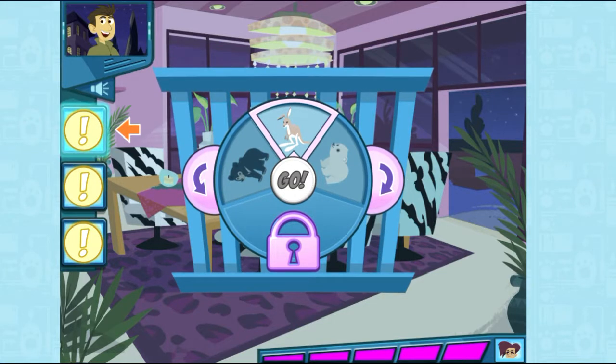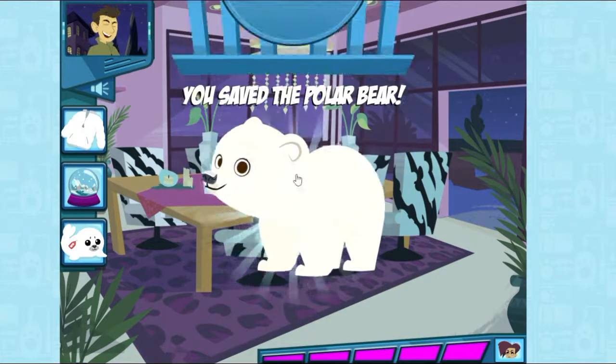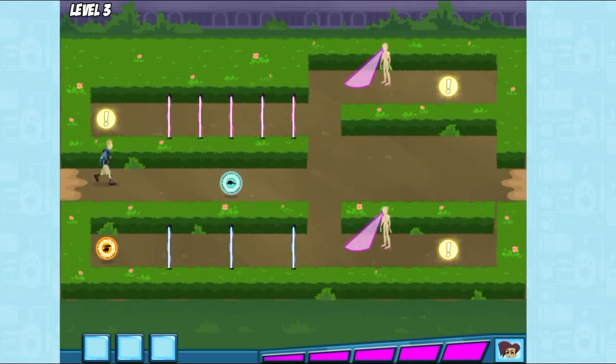Guess which animal is in the cage. This animal has a thick winter coat to stay warm. This animal lives far north, where it's cold and snowy. This animal hunts seals for food. We did it! My baby animal escaped!